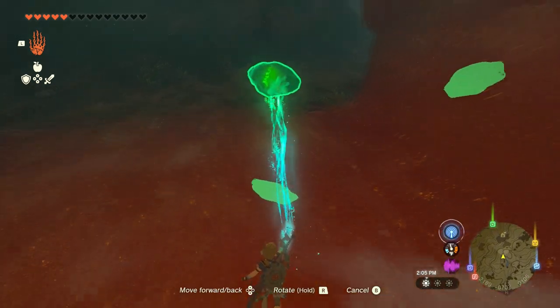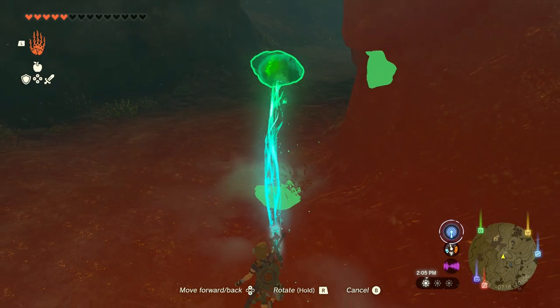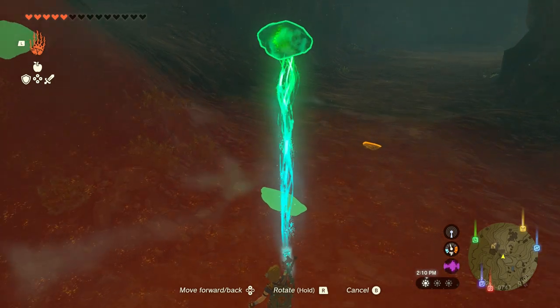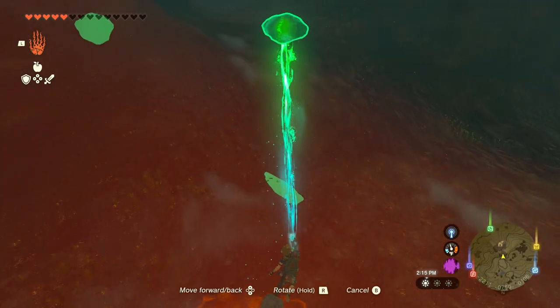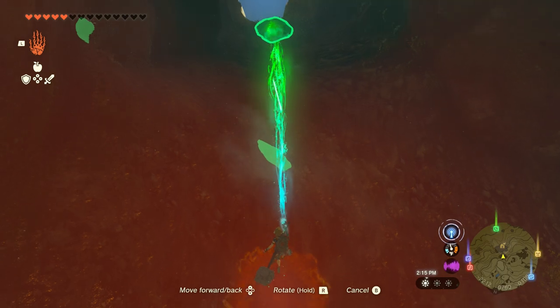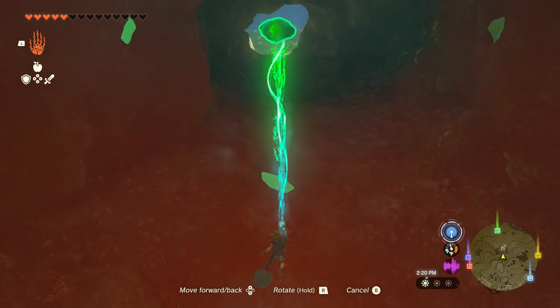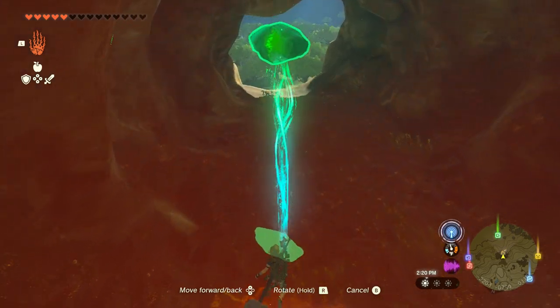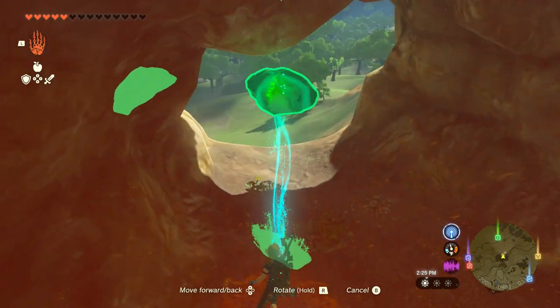Once the boss goes down, the shrine crystal will become available. All you want to do is use your Ultra Hand and take it out of the cave with you. The shrine ring is literally right outside of the cave's mouth, so all you have to do is bring it there, and it'll start and complete the quest all at once.